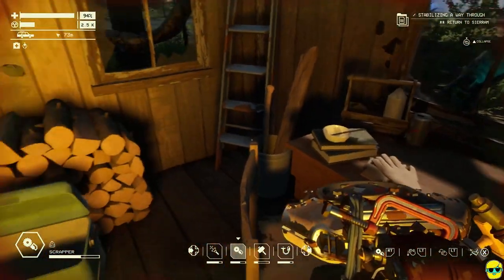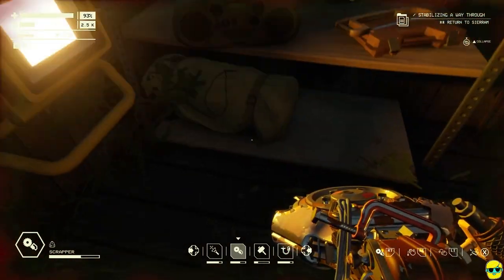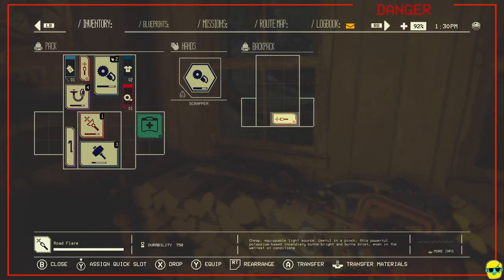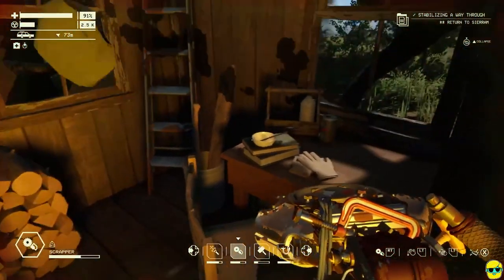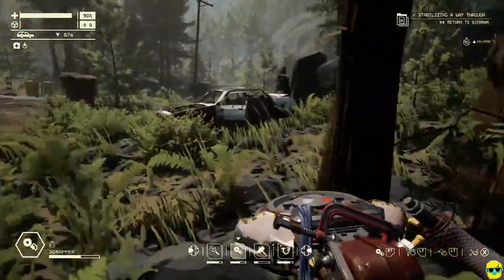Alright, there's some food — I don't think we want that. Is there anything else valuable? There's a radio, and there's a backpack up here, go for it. Okay, cool. So yes, there is stuff in there; it hurt me, but not badly.